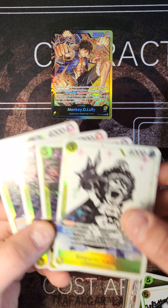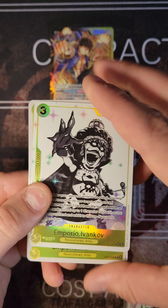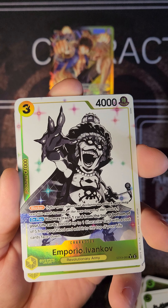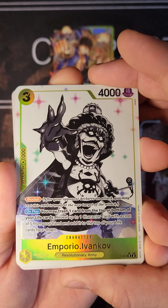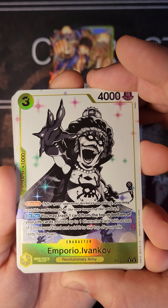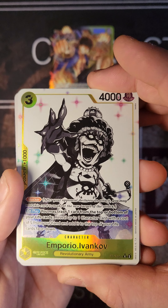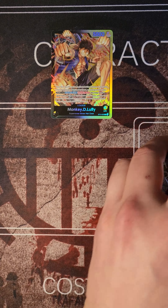Next we have the Emporio Ivankov. She is a blocker, and on play you may trash one card from the top or bottom of your life cards, then reveal up to one character with a cost of 5 from your hand and add it to the top of your life cards face down. Really good for manipulating your life cards.